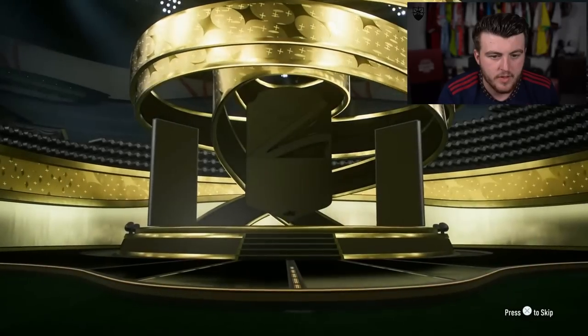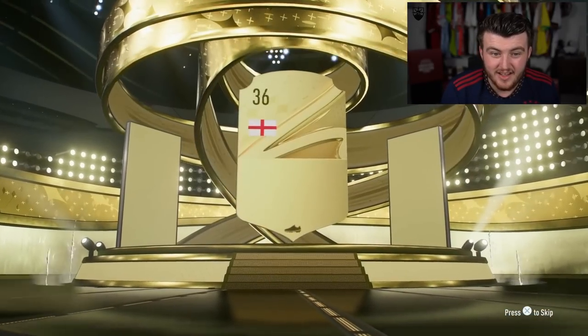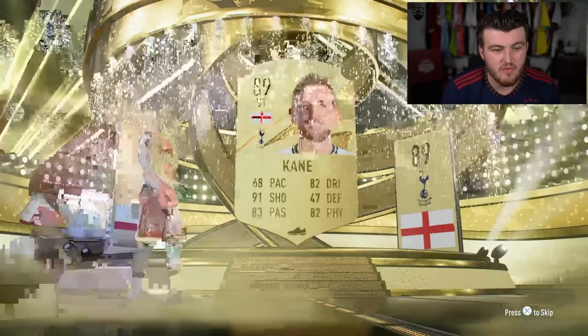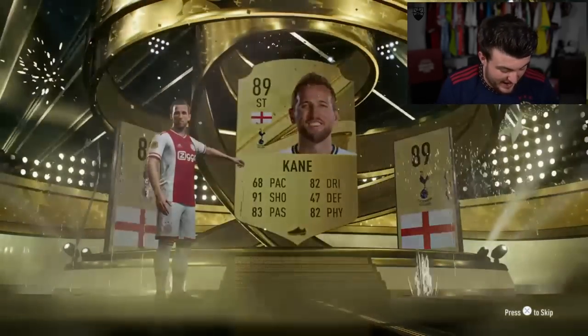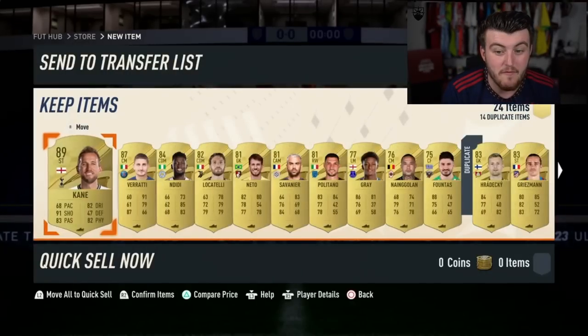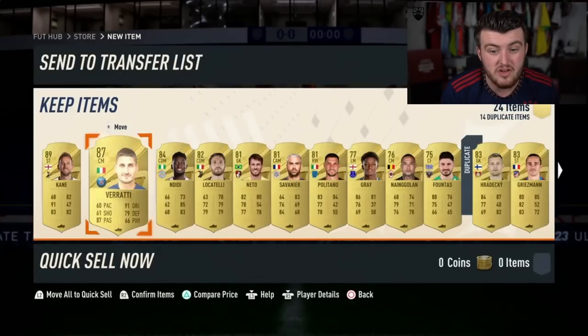Two Hannah K packs — what are we saying? Walkout again! English striker, Harry Kane, 89 rated. Again, another card that in the so-called meta this year is probably really good. I do want to try him out. Verratti in there as well — nice. Two walkouts, can't complain.